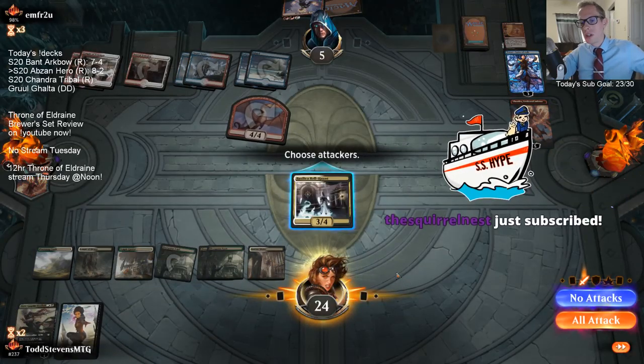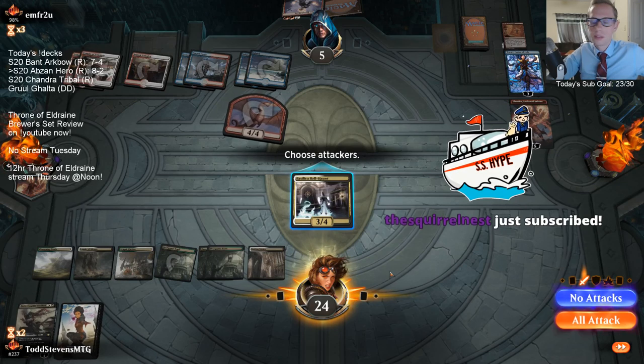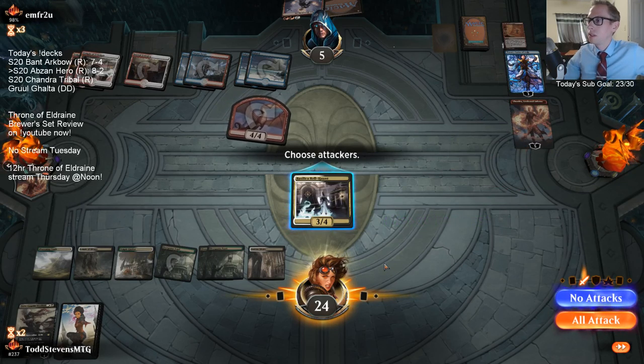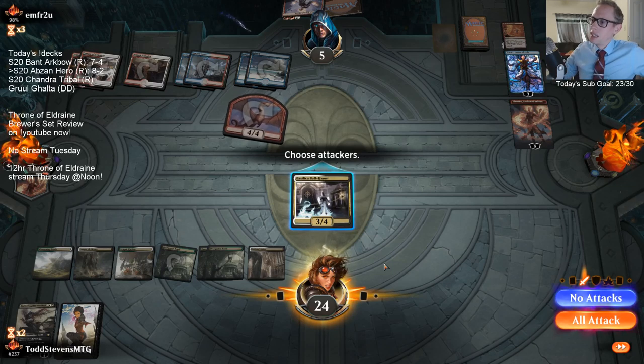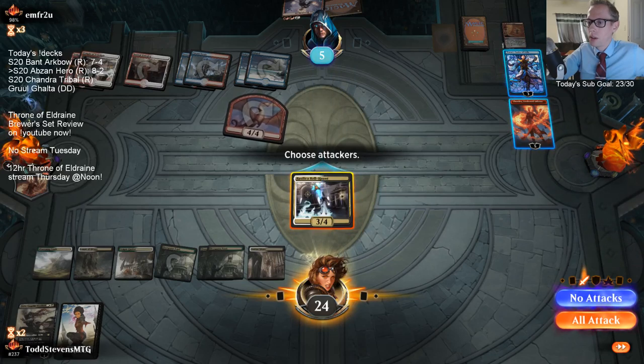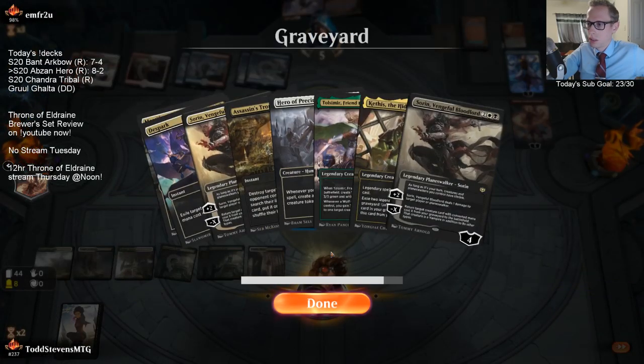The card I need to draw is Bolas's Citadel - Bolas Citadel can get me in there. If I put them down to two, then Oath of Kaya can kill them off the top.